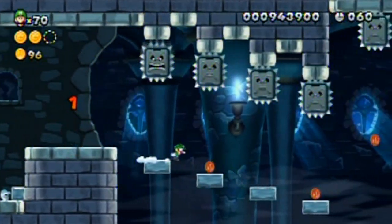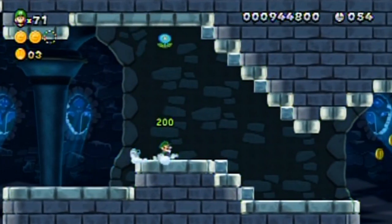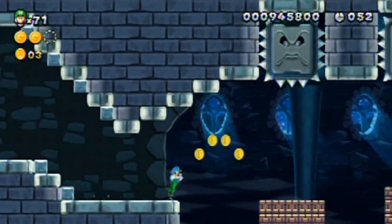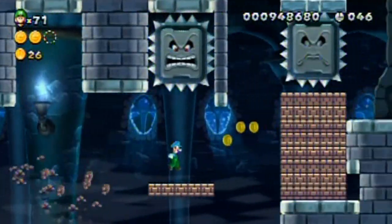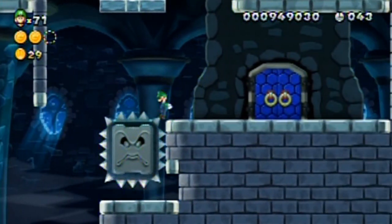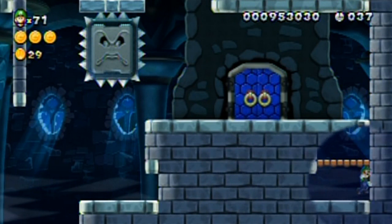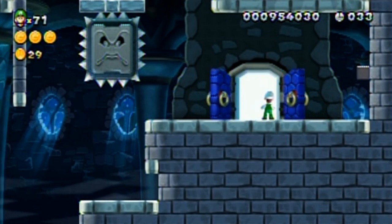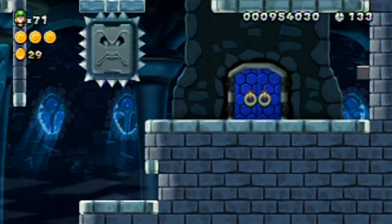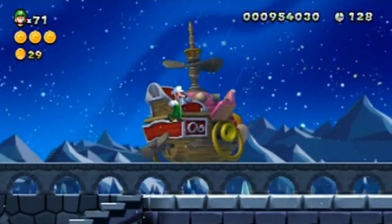Oh jeez. Watch the coins, not Luigi, and jump for them. Run off edges when you can. Just watch carefully. I can tell that there's a secret down there — that much is obvious. Just the exit area, I guess? Well, that was easy. Just basically run through everything and you won't have much issue with the level, unless you need to make a little detour for the star coins, but that's like an added challenge.